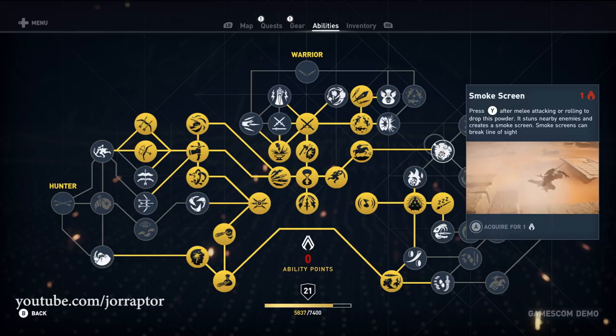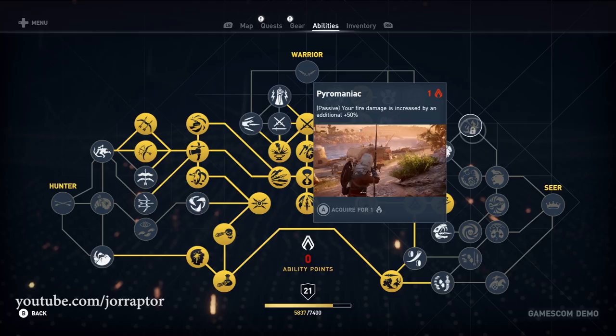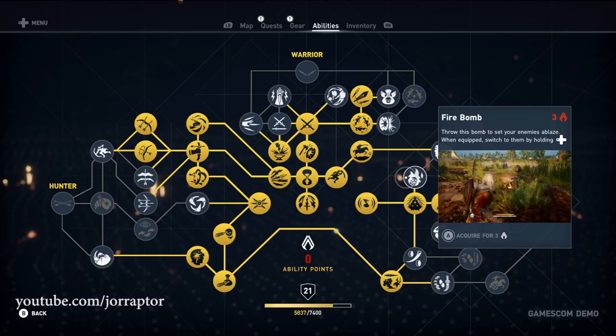With Smokescreen Damage, enemies take damage and are knocked to the ground. If you prefer fire arrows, the Pyromaniac skill increases your fire damage by 50%, and it's also handy for the Fire Bombs ability, which sets enemies ablaze — one of my favorite skills that I'll definitely be getting early.